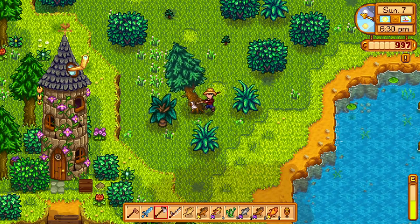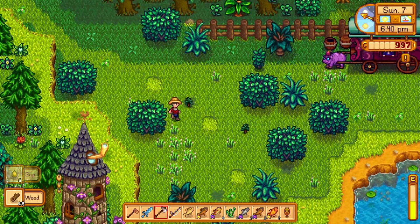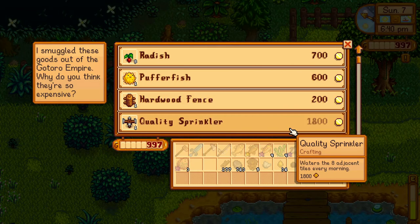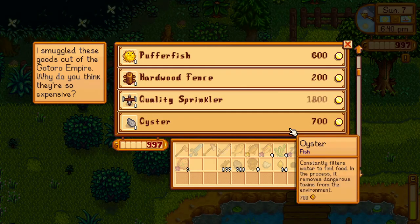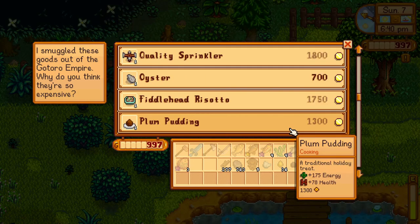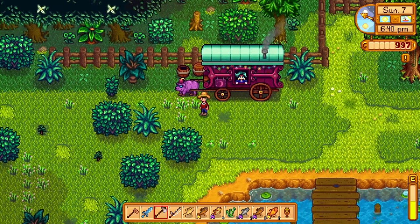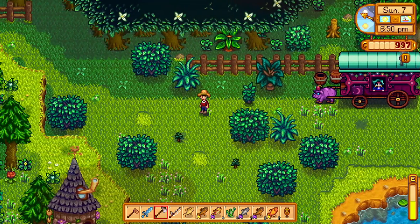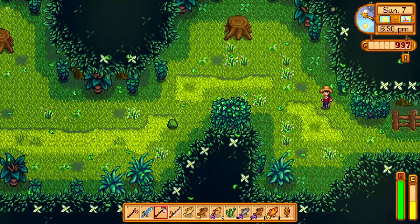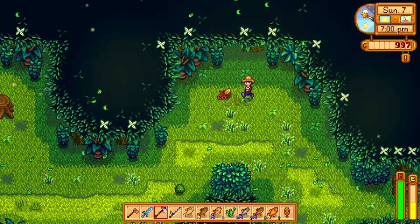I think the red snapper is the last one we need over there, so that's cool. Oh let's stop at the cart before we go. Radish, puffer fish, another sprinkler — oh much cheaper than the last one. There's some fiddlehead risotto — that's what we can make if we find some more fiddleheads. Plum pudding, Jazz likes that. Anchovy, parsnips, beans, a picture, a rare seed. Have we bought a rare seed already? If not we really need to — I think I already purchased one but if not I really need to get around to that.